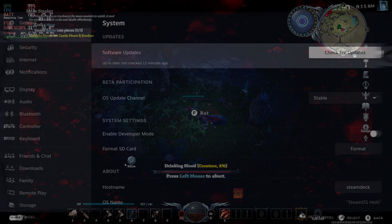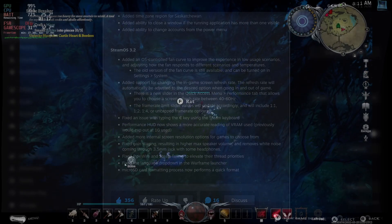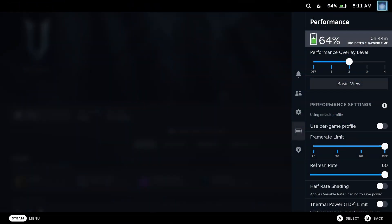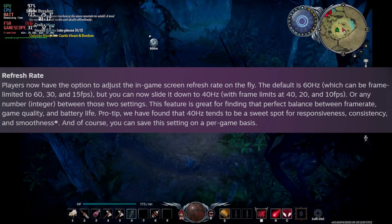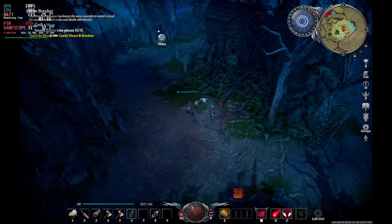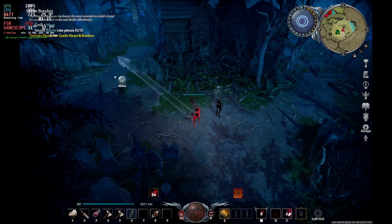SteamOS 3.2 is finally here and it has the updates we've been talking about for quite some time now, and a few surprises as well. We finally got the refresh rate update, which means you can now select 40Hz, which is smack bang in the middle on the frame rate and frame time of 30 and 60. Although it doesn't seem it, that's the way the maths works, and this is a great addition if you want to play those games a lot smoother — for those games that definitely don't hold 60 frames per second.